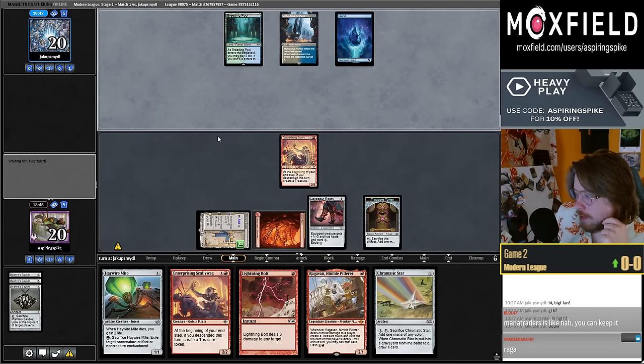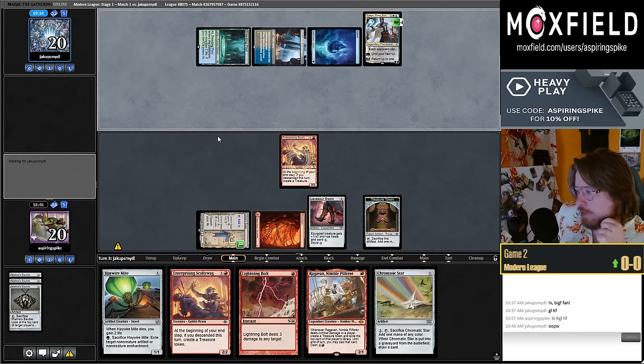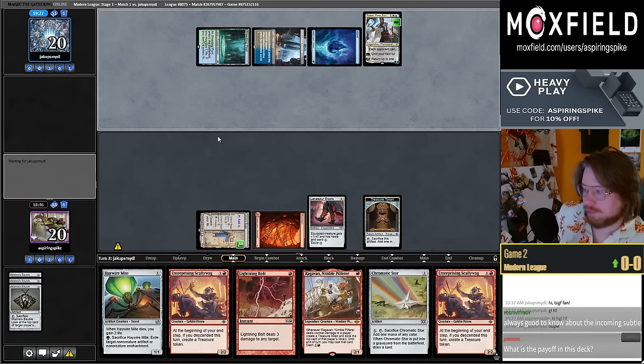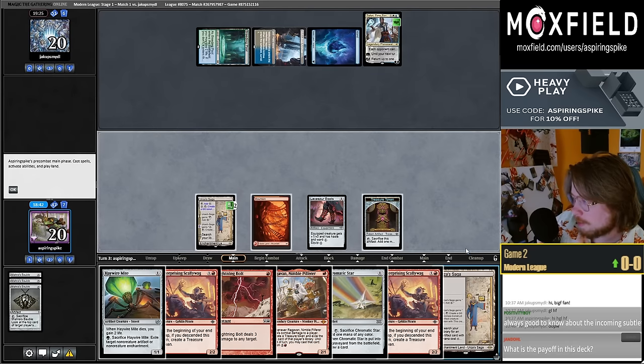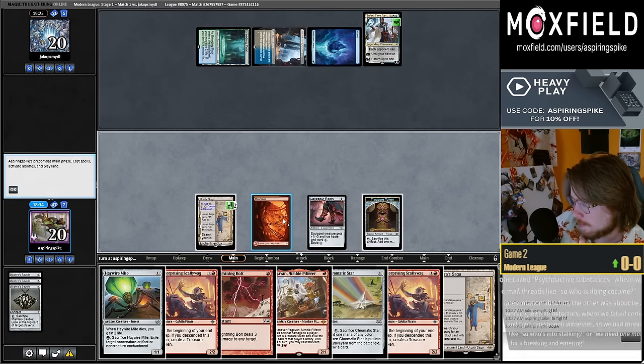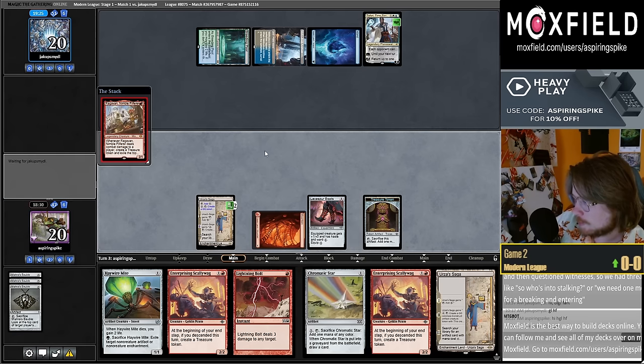The tiebreaker here is I really want to crack my Bauble this turn to dig for lands. If I play Ragavan I'm not very incentivized to crack the Bauble. I draw another Urza Saga — I could make a construct, equip the Haste boots. Or cast Ragavan, equip Haste, attack so it doesn't get Subtletied.